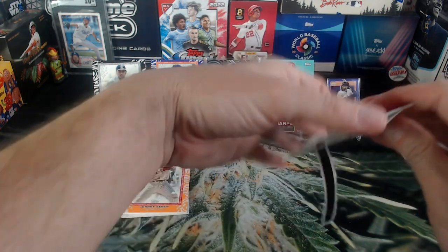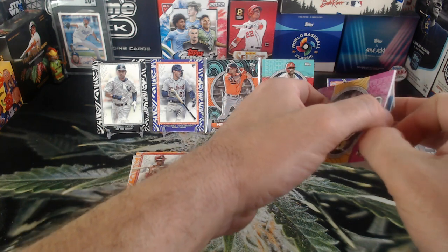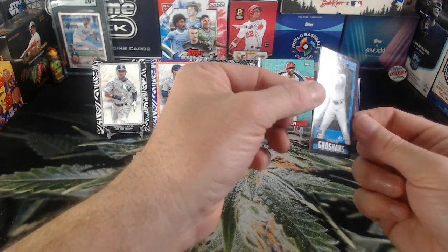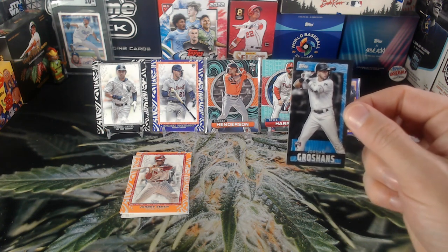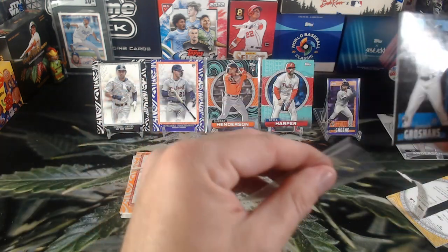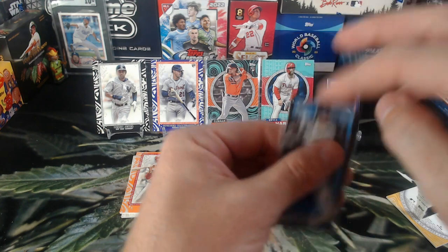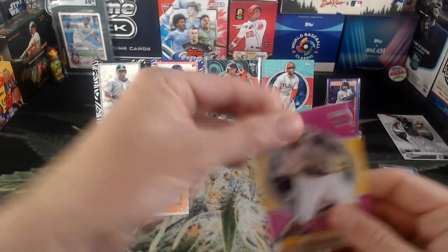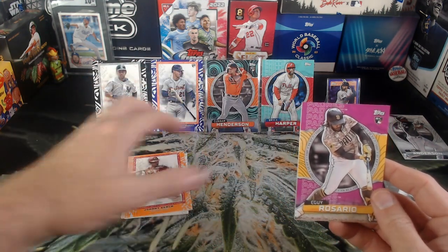Booyah! This one came out a little bit easier — quite a bit easier actually. There it is — this is Jordan Groshans out of 50. So Jordan Groshans rookie out of 50. So comparing the two years — yeah, I do think I like the 2023 a little bit better.